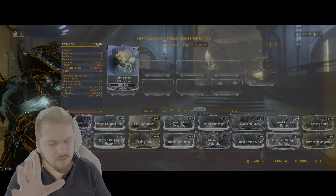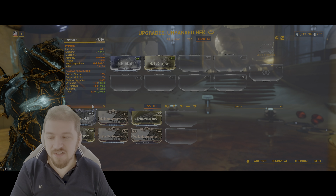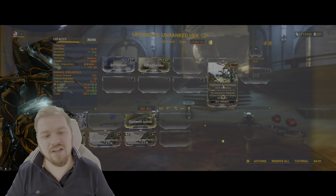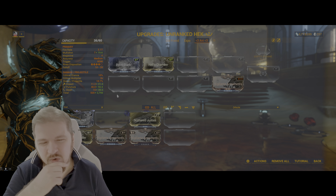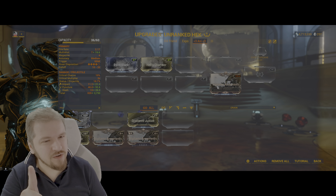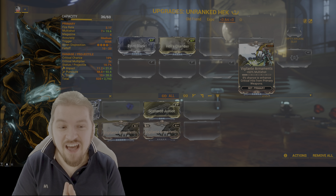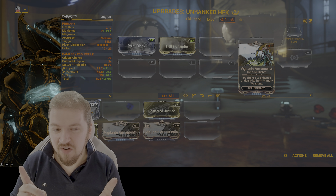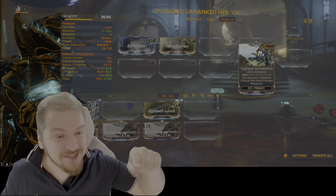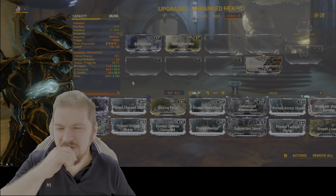Back to the build - I've got flat damage, but what's next? Multi-shot - the best thing on everything. You should put all of it on Hell's Chamber, and additionally you can put Vigilante Armament for 60% multi-shot, pushing your multi-shot to 19.6 pellets. Next we need to decide: am I going for crit or not? Speaking of crit - did you notice that 5% chance to enhance critical hits from primary weapons? That's a Vigilante set bonus - it's a fantastic set bonus. Some veterans use Vigilante mods on their sentinel's weapon just to get the bonus, and yes it does work.